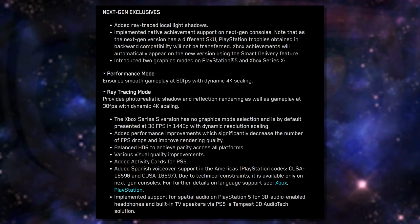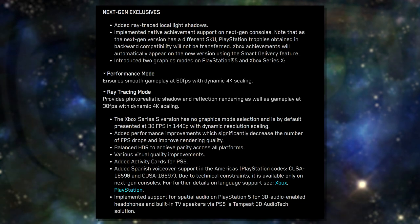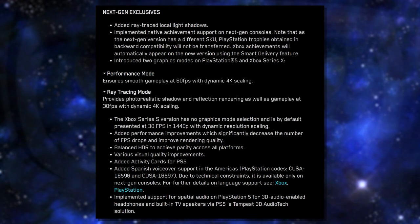There's also a detailed blog post covering next-gen exclusives and the difference between performance mode and ray tracing mode. Performance mode offers smooth 60fps gameplay with dynamic 4K scaling, while ray tracing mode provides photorealistic shadows and reflections at 30fps with dynamic 4K. Xbox Series S has no graphics mode selection — it's fixed at 30fps and 1440p, so Series S users are stuck at 30fps.